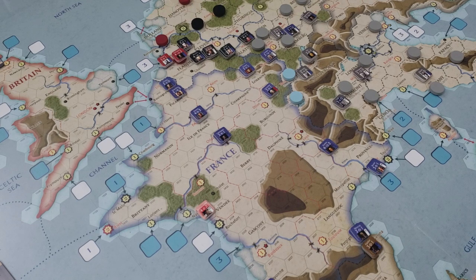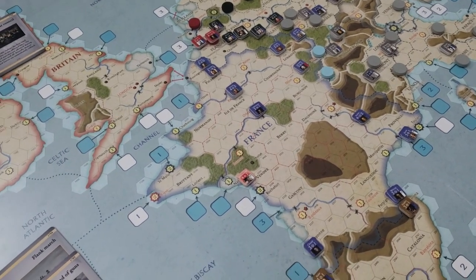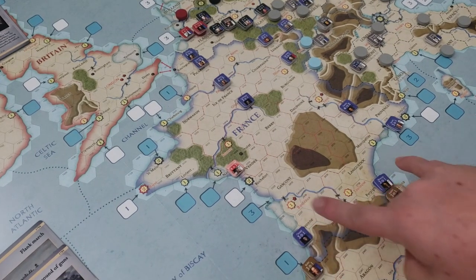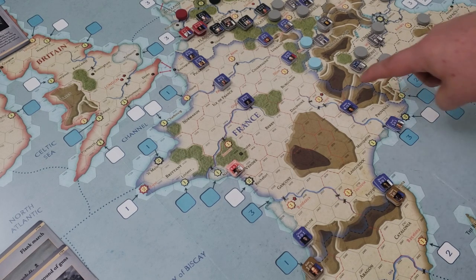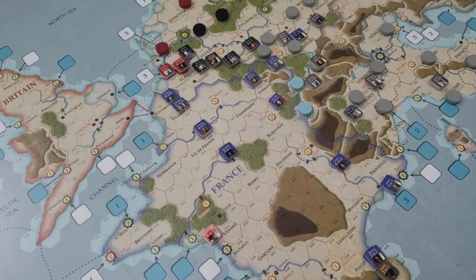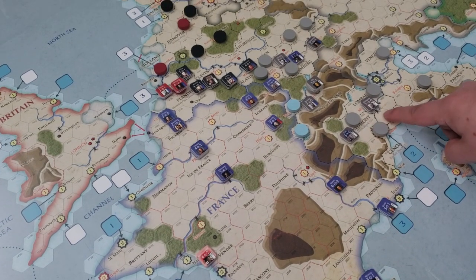We can see already that France is in a tough situation. There are some Spanish forces down here trying to push north and capture Toulouse and Bordeaux, eventually pressuring Lyon. We also have Austrian forces — a smaller Army of Italy with a couple other minor forces. Piedmont has been resurrected to push into the southeastern part of France.